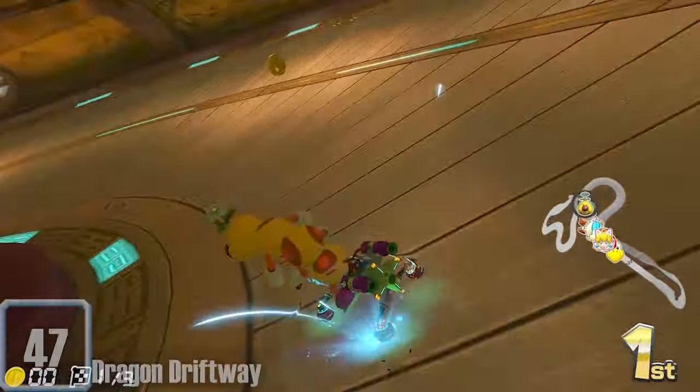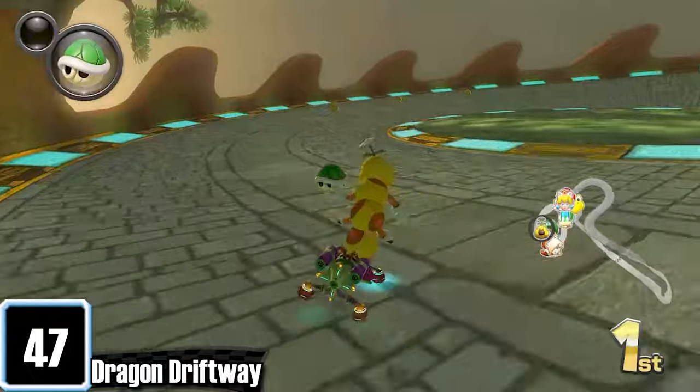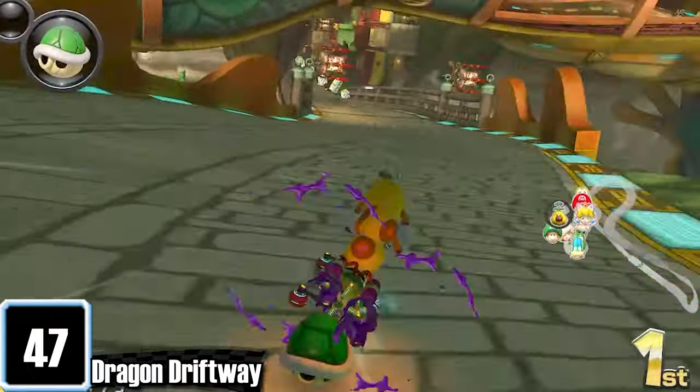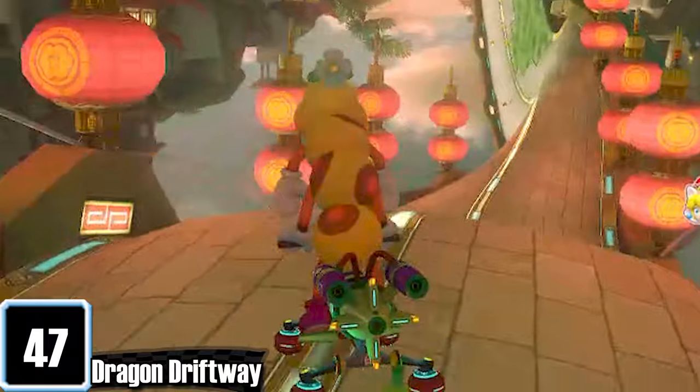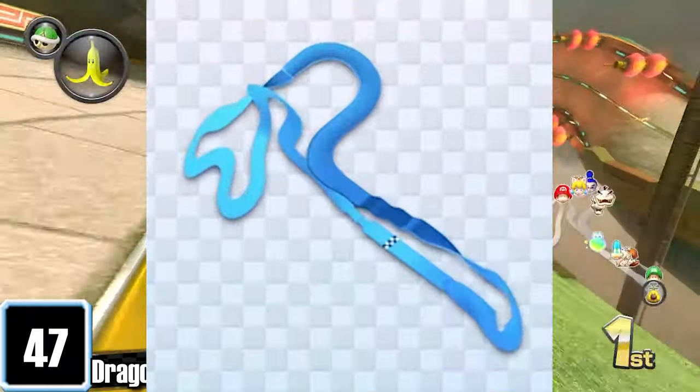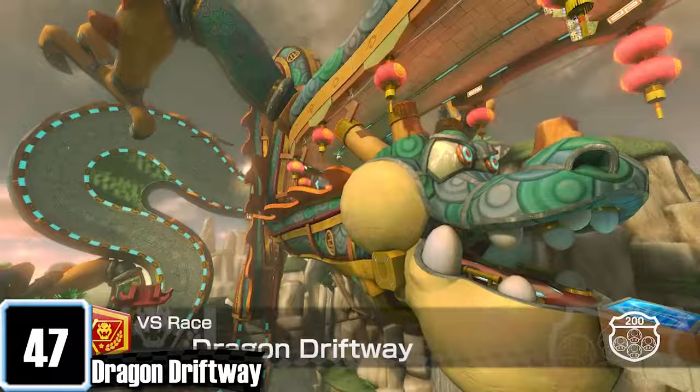Dragon Driftway is a Chinese-inspired track that is fast-paced and has an insane number of twists and turns. The whole time you are racing on a Chinese dragon that is actually referenced to a Mario Galaxy 2 boss, and that alone is incredible. Also, why is the map shaped like a penis? Do you know that if you let the starting scene play out, you can hear a bunch of loud cymbals and gongs?